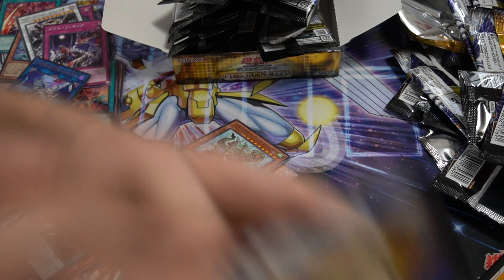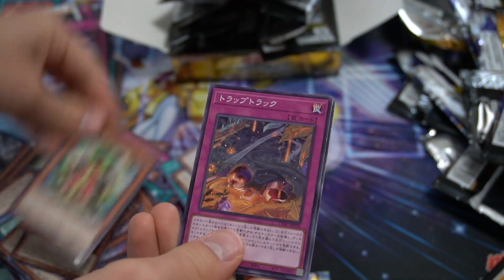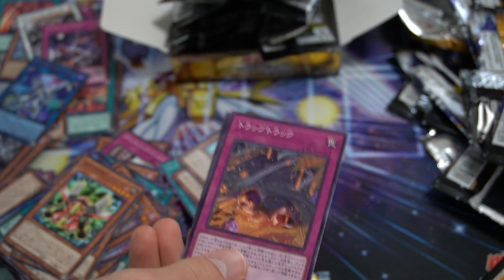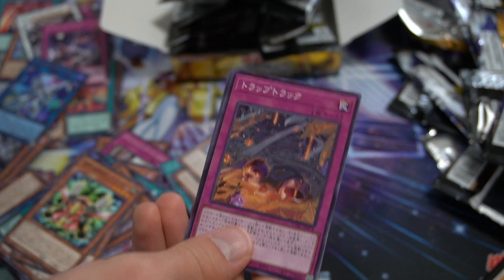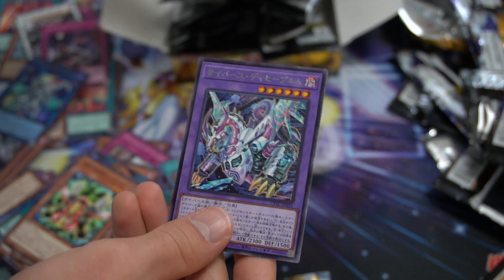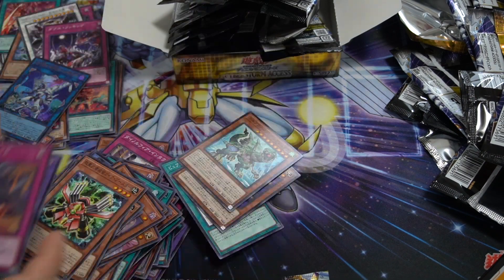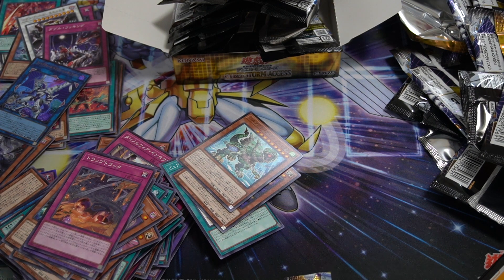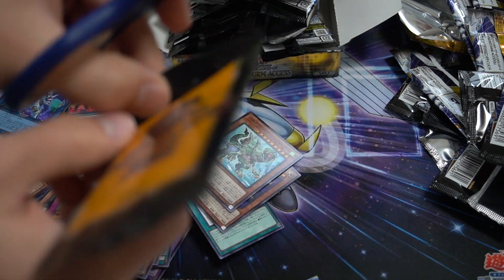Here's our last normal pack — let's make it rain. Firewall, Super Heavy Samurai. This card: destroy one of your monsters and if you do, set a trap from your deck and you can activate it the same turn, but it's the only trap you can activate that turn. Pretty good theme. A Cybers link monster. It's a little too bad we couldn't get a prismatic secret rare.